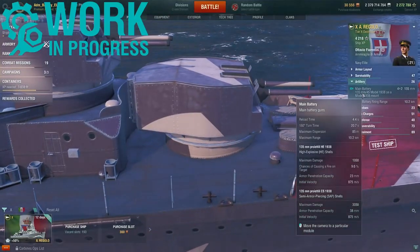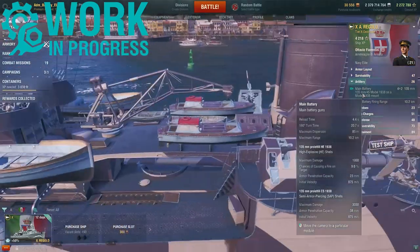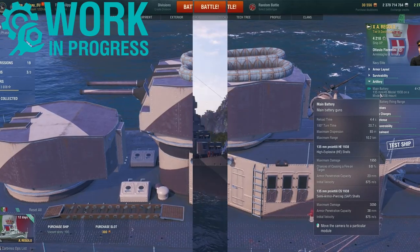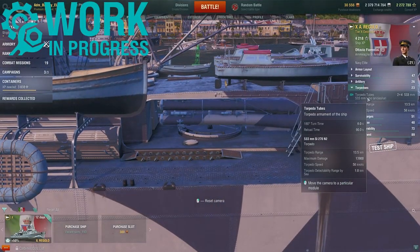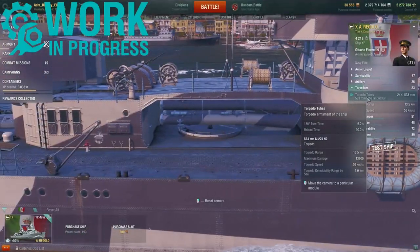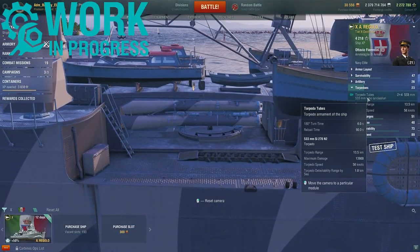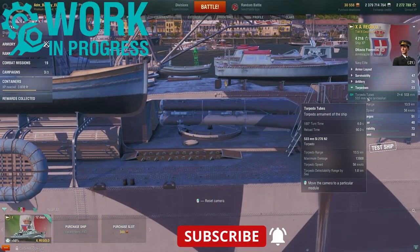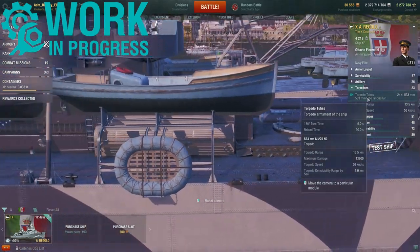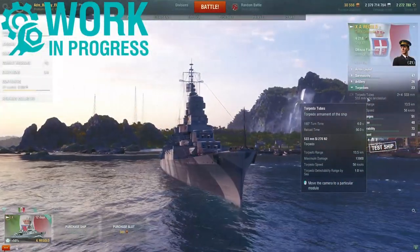Semi armor-piercing shells have the exact same shell speed, inflicting a max damage of 3,050, and can penetrate 38 millimeters of armor. When it comes to torpedo armament, the Attilio Rigolo gets eight torpedoes in two quad-mounted launchers, both centrally mounted and able to fire to either side. These torpedo tubes have a reload time of 90 seconds, a max firing range of 13.5 kilometers, a max damage of 13,956, a speed of 56 knots, and a very low torpedo detectability range of only 1 kilometer, making them quite stealthy.